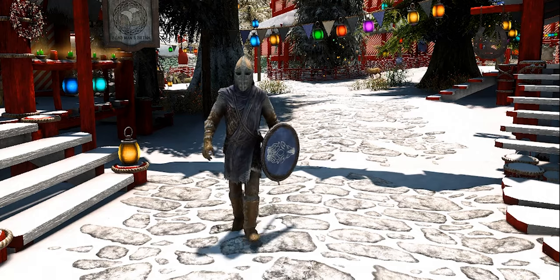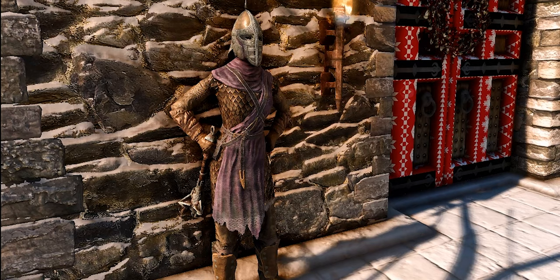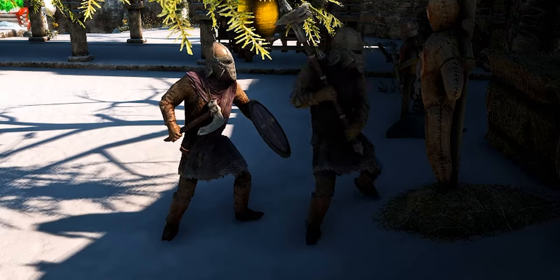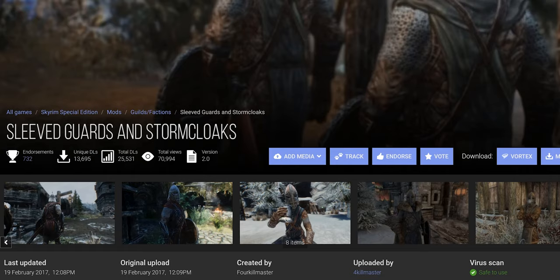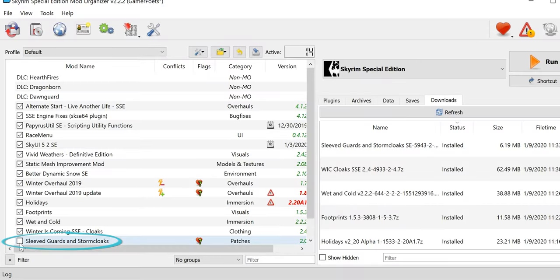Since the previous mod doesn't distribute cloaks to the vanilla warmer regions, we can at least give the guards and Storm Cloaks some sleeves. There are other mods that I'd recommend for large load orders, but for the sake of this holiday series, this fits perfectly. Mod page, Files, Download, Install, Activate.